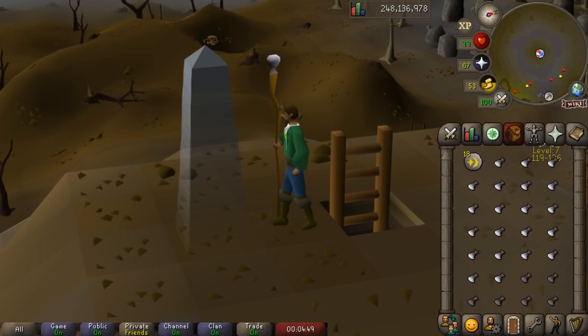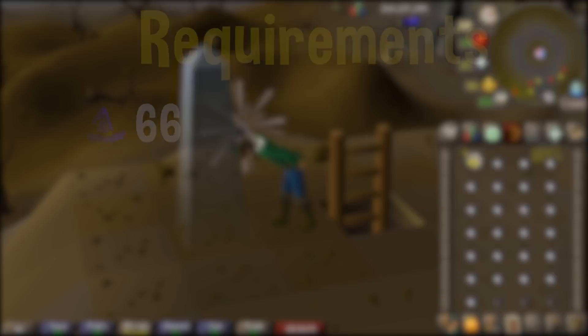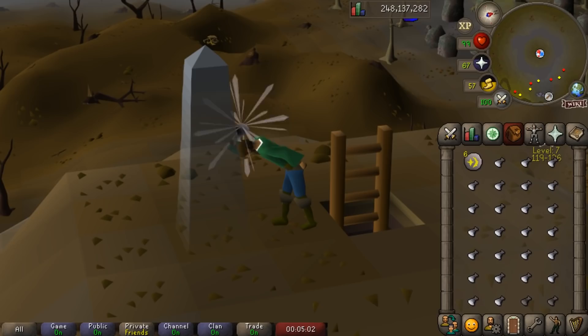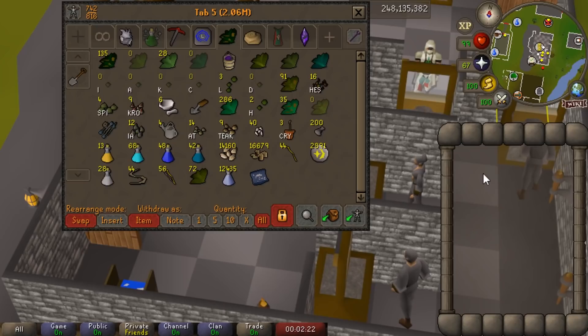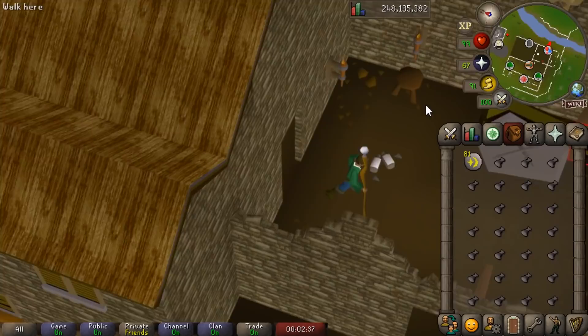Another really classic way to make money with magic in the mid-game is charging air orbs. This has been a good moneymaker for a long time and continues to be. The one requirement to charge air orbs is 66 magic, which won't take you too long. Charging air orbs can earn you around 400k per hour in profit while also training your magic. It's not one of the quickest magic training methods, but you can still earn around 35k magic experience per hour, which is decent. For stuff you want to bring, really only two things: an Amulet of Glory and a Staff of Air. Don't bring anything else equipped — it's just not worth it, as you are running into the wilderness for this and there is a chance you could die.